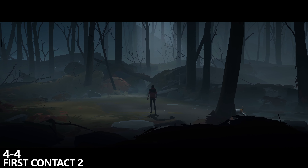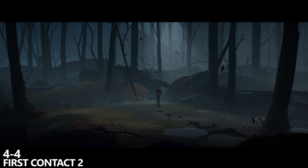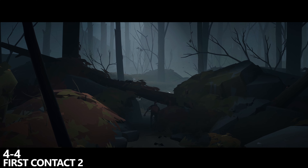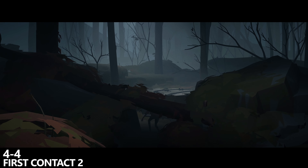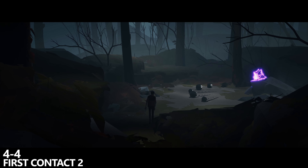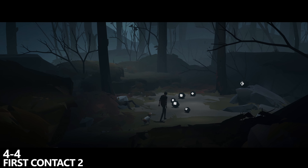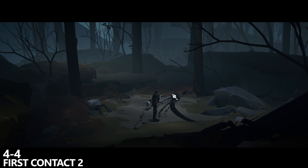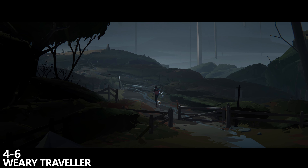A little bit later on in Chapter 4 Checkpoint 4, you will walk forward and you'll have to continue to the left to play the game, but you may notice a pretty obvious little secret path in the back. You will be able to crouch under a log and here you'll find a small secret area where we'll find our second collectible of 10. Also, this achievement does have tracking so feel free to look up and make sure you're at 20 percent.